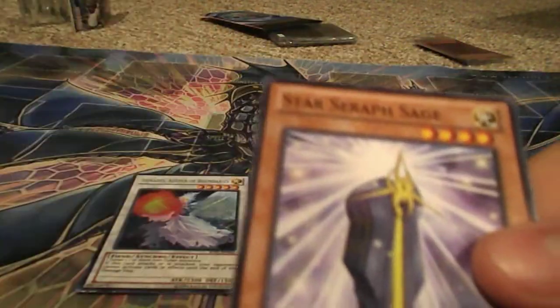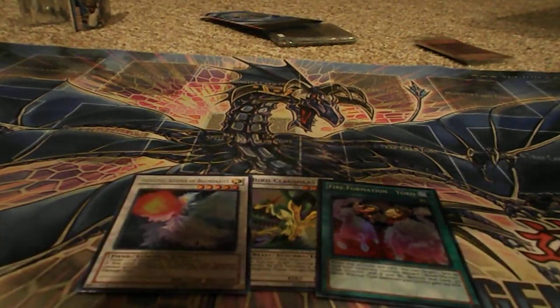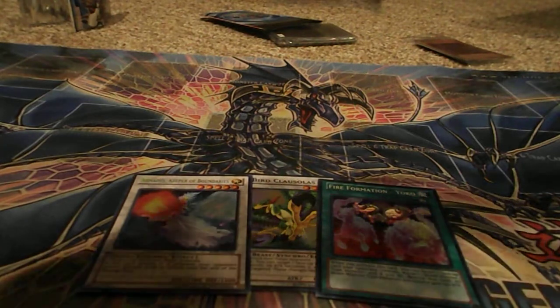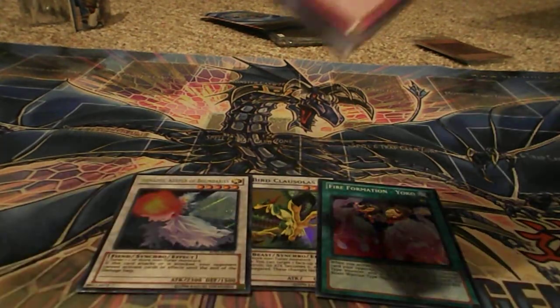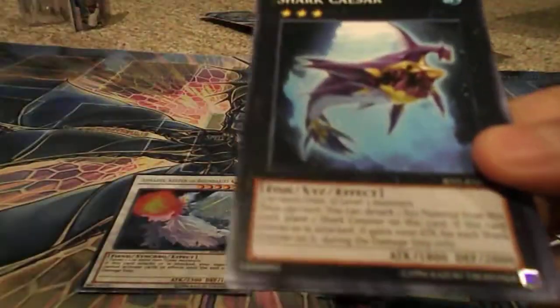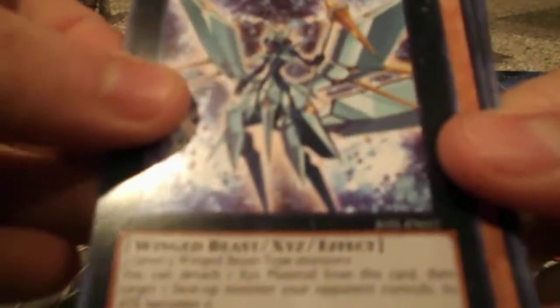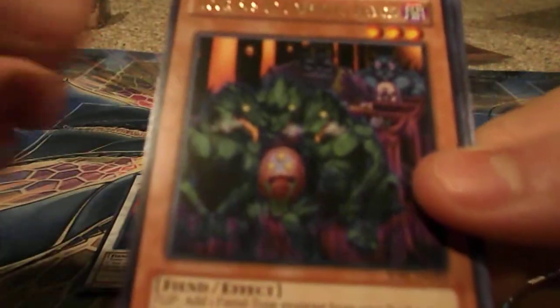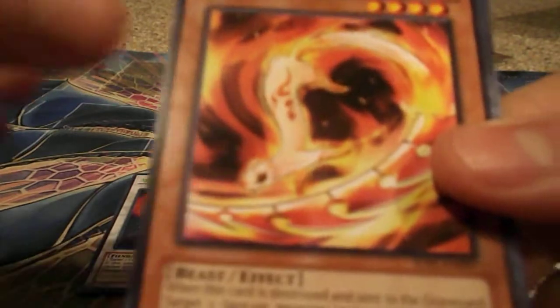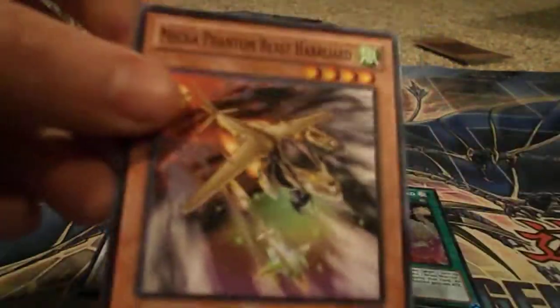Mecha Phantom Beast Hero Lord and Star Seraph Sage. It's actually the second one of these I got, and both times I got pretty good pulls out of them, so apparently I have good luck with them. Bujin Fidel, another Shark Caesar, Ice Princess Zerriort, Tour Bus to the Forbidden Realm, Fencing Fire Ferret, Bujingi Warg, Spell Recycler, and Harald.